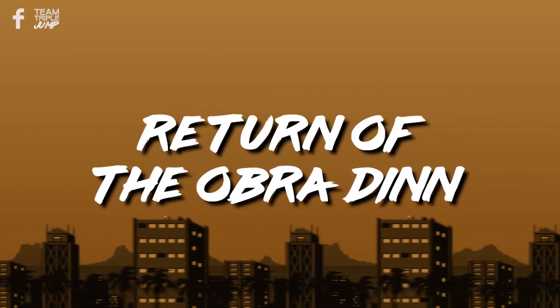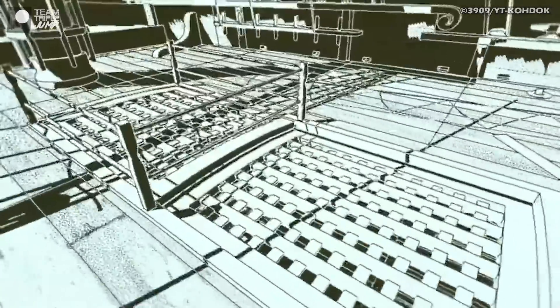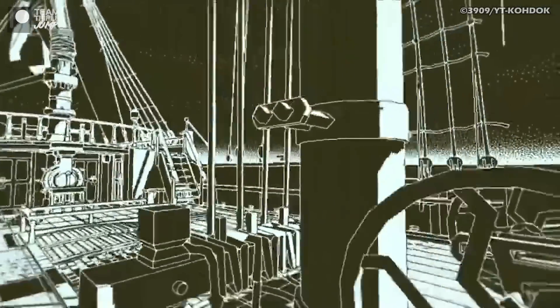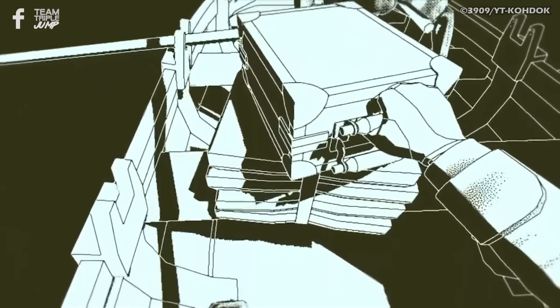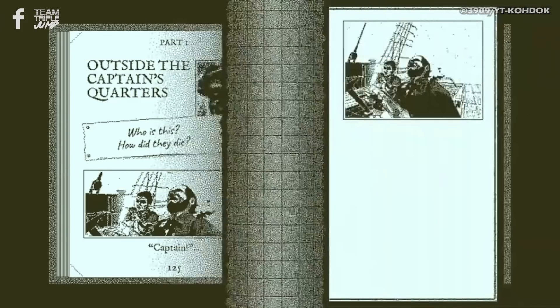Number 1: Return of the Obra Dinn. The adventure puzzle game Return of the Obra Dinn will test players' deduction skills as they explore the eponymous ship and try to figure out what exactly happened there. Set in 1807, players take on the role of an East India Company insurance inspector who has been tasked with looking into the mysterious reappearance of the Obra Dinn, a merchant ship that was lost five years previously before suddenly reappearing with all members of its 60-strong crew dead or missing. As players progress through the ship, they have to reconstruct the events and sort out the fates of the poor unfortunate souls, providing their names, location and the cause of death, or where the crew member may be if they're still alive.